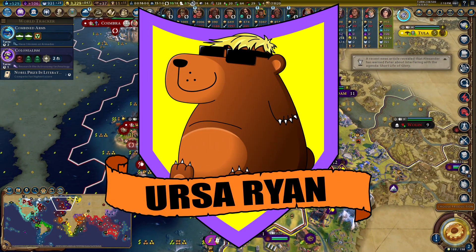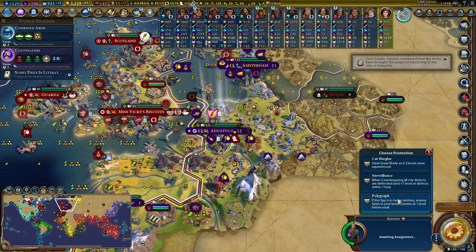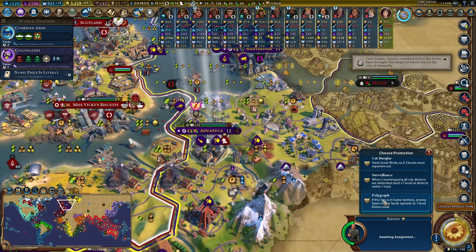Stealing stealth tech — my spies have actually begun to do some really useful stuff. They're having a little bit of a renaissance at the moment. I think I'm going to go for polygraph.